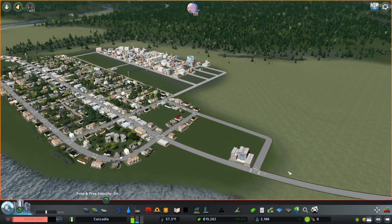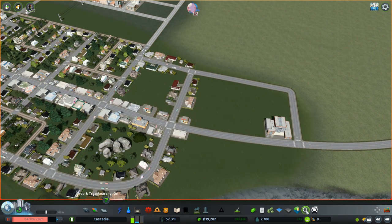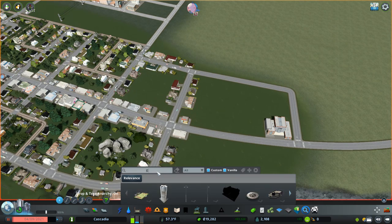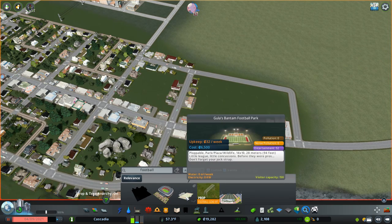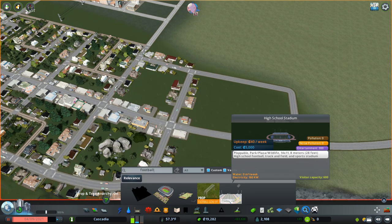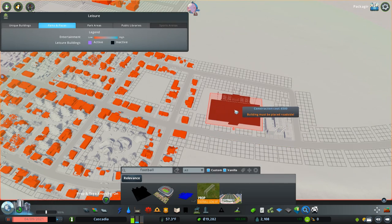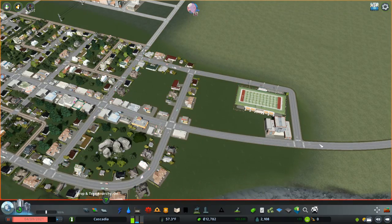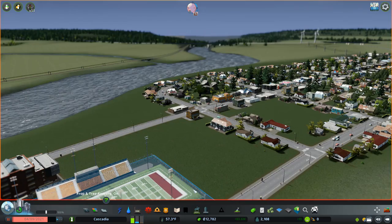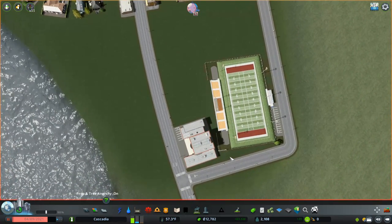We've got 43,000 — let's take a look at high schools. I did download a few custom assets. We've got a few custom high schools — this one's 26,000, this one's 22,000. We're just going to go with the generic high school for now — cost is 24,000, so it does cost a good chunk of money. We'll put that high school right here. Now we're down to 19,000. An American high school of course needs a football stadium. We've got this football stadium asset. It must be placed on a roadside, so let's put it behind the school. It comes in as a park, and you've got some parking right there behind the high school.